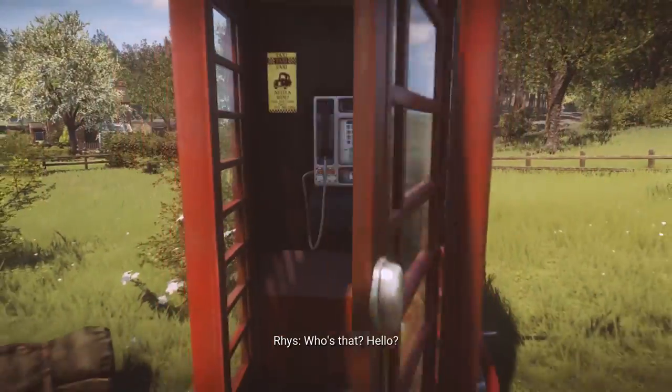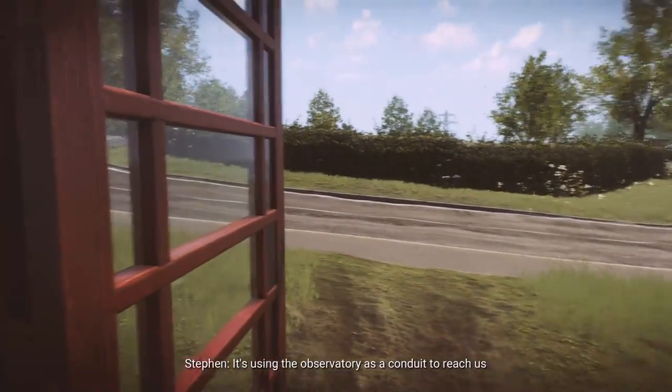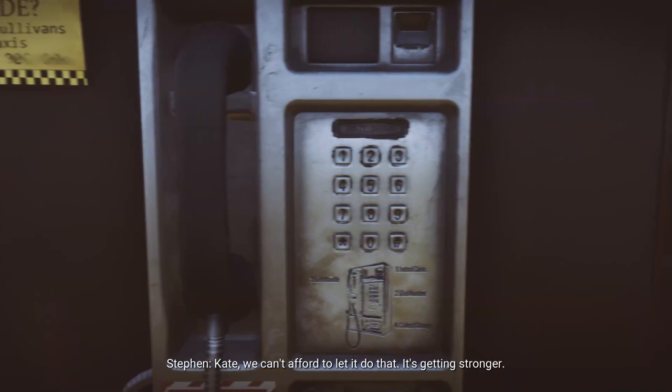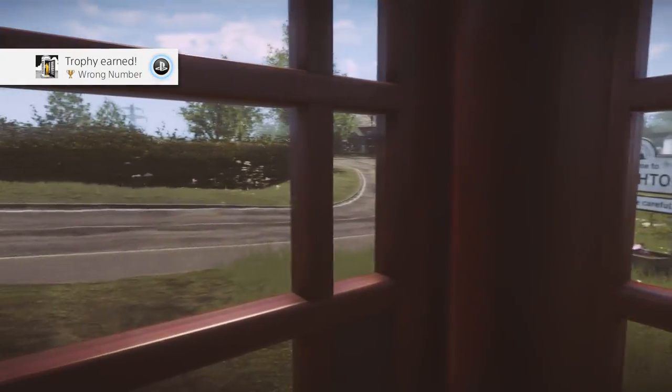Carry on down the road into Yorton. Just before the Yorton sign is a phone booth on the right-hand side. Enter it and press X on the phone to trigger the conversation. Close the door behind you because you need to stay inside this phone booth for three minutes for the Wrong Number trophy. Make sure you trigger the conversation and stay in with the door shut for three minutes.